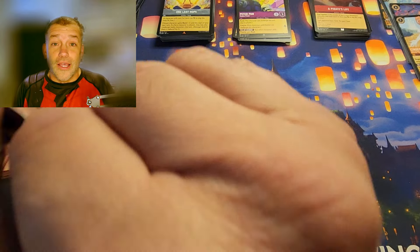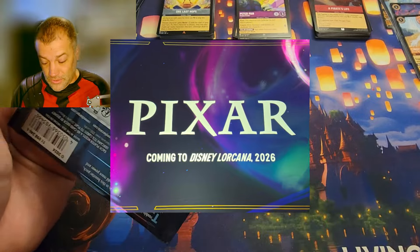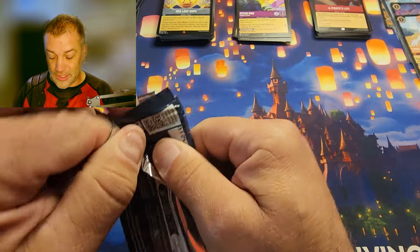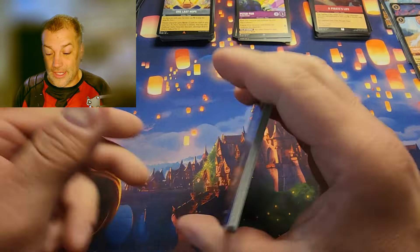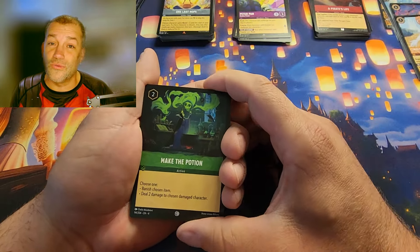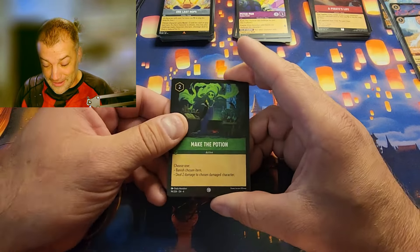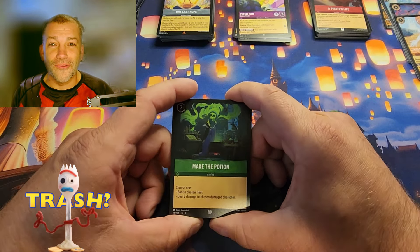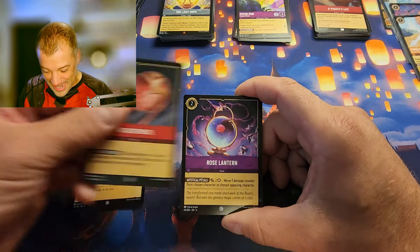If anyone's been following along — Lorcana will be featuring Pixar in 2026, which is awesome. It just shows they're expecting this to continue its meteoric rise. To know they've got plans that far out is really exciting because there are going to be some killer characters. I can't imagine pulling a Forky in Lorcana — it's going to be great.